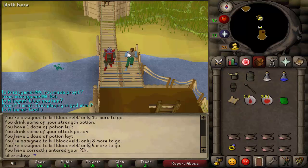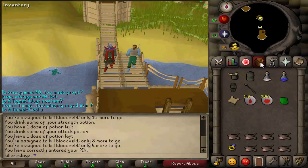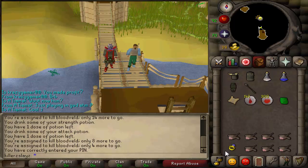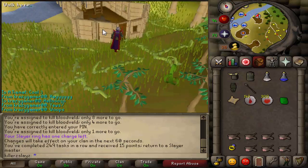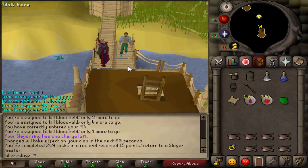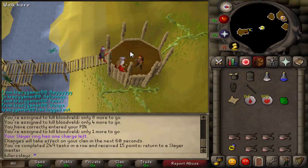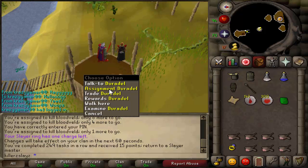That is yet another Slayer task well and truly destroyed. I'll just stand next to my little dude. As you can see this is my loot from my Bloodvelds task which I did complete. That was my 249th task in a row, so my next task will be my 250th task which will give me 70 points I believe. I should get a big point stack next task so I can't really complain about that.